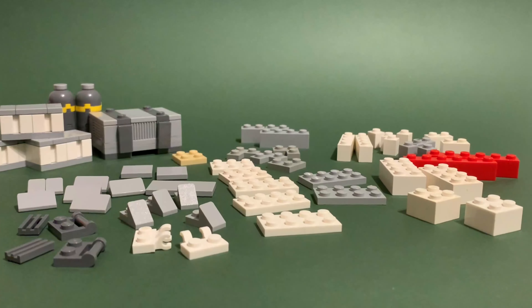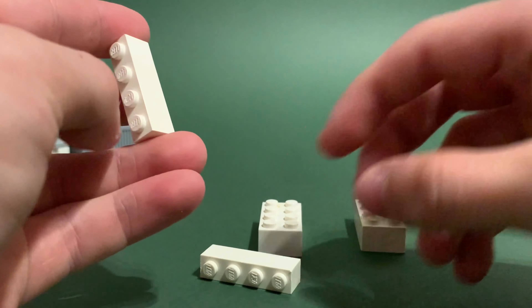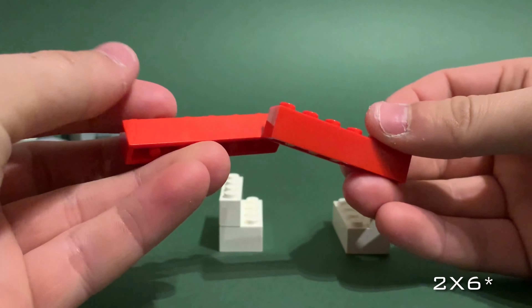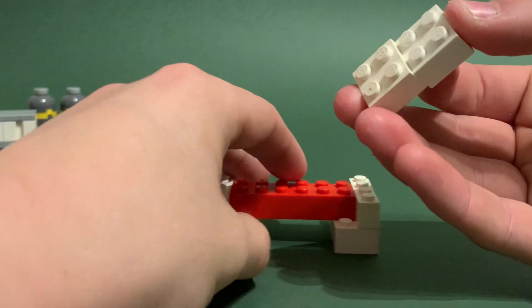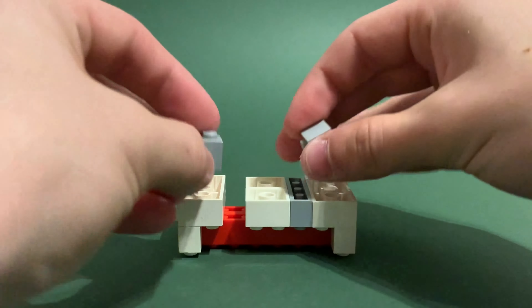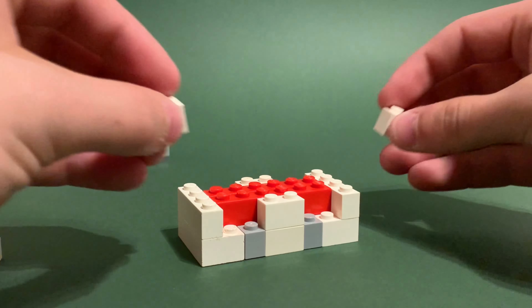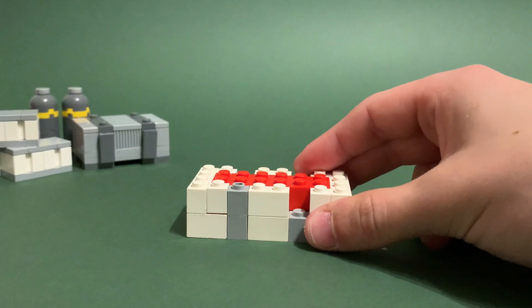These crates are definitely getting more complicated. Next we are going to be building this one — for this crate you will need these 54 pieces. Firstly grab two white two by four bricks, then grab two one by four bricks and place them on either side. Then grab either a two by six or two one by two bricks and connect them in the center on either side. Then grab a two by four brick or two two by two bricks, place two one by four bricks in there, then two one by two bricks in the center on either side. Then grab four one by one bricks and place them on either edge, and in the gaps place four one by one light gray bricks.